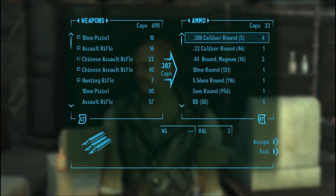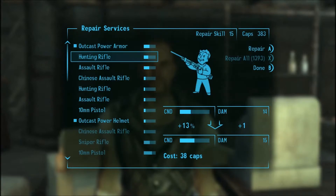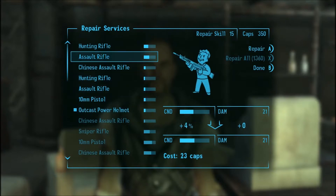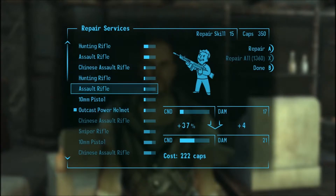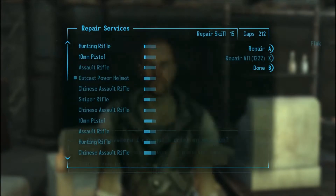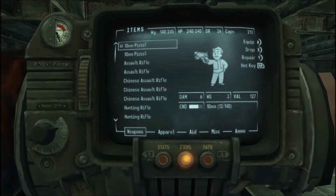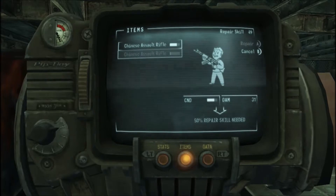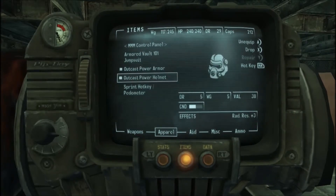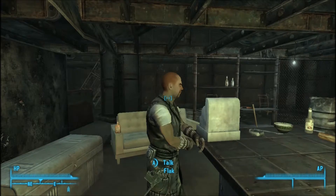He doesn't have much I want — he does have some stim packs. Secondly, let me see if I can have him repair some stuff first. The cost is so much I wonder — oh no, that's not that bad per se. I probably wouldn't want him to repair everything, so let me go and open this up and start repairing things myself. Can't repair anymore, so I'll sell that back. It's repaired better than it was before. Got some more stim packs — so far so good, I just need to get the ammo now.